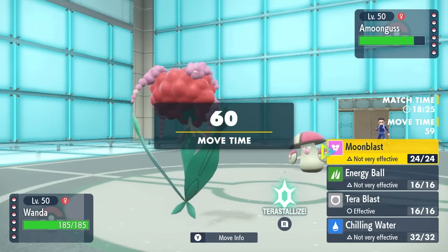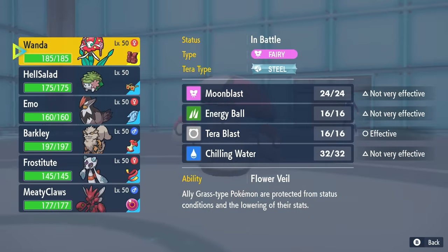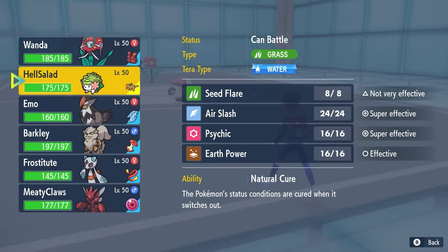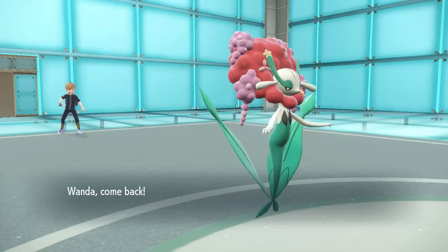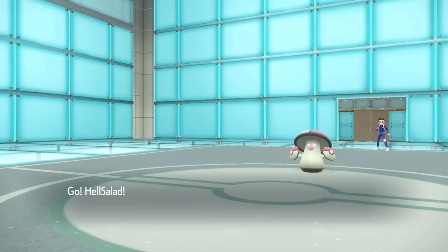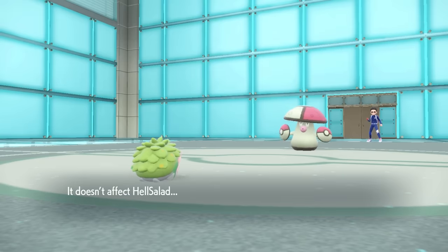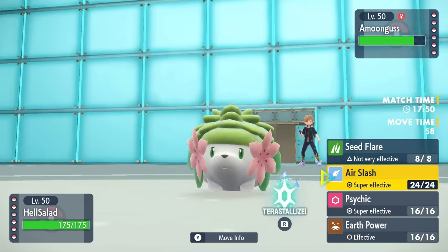Amoonguss is a very interesting matchup here. While I know I can take a Sludge Bomb relatively nicely with the Assault Vest, I also run the risk of being put to sleep with Spore, and I don't have anything to touch it. If they go for Sludge Bomb immediately and don't Spore, switching Shaymin in isn't ideal. I decide if I'm them I probably just click Spore — they do go for Spore, and Shaymin with his little hedgehog ass is not going to be put to sleep today.